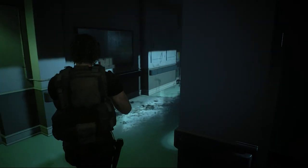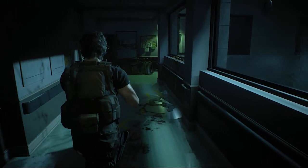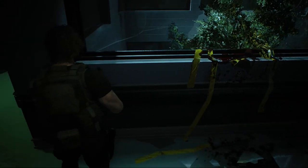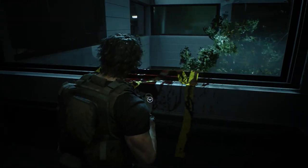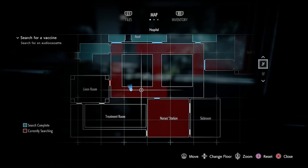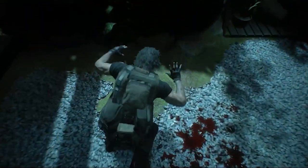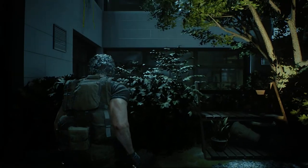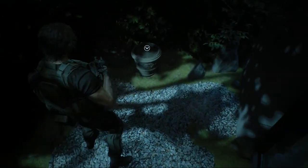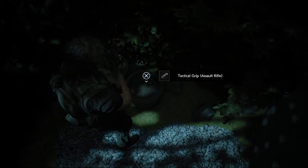The location of the Tactical Grip custom part for the Assault Rifle is in the hospital courtyard when you're playing as Carlos. You have to jump through one of the windows — specifically this one, on this section of the second floor. Be sure not to hop over that prematurely, because the custom part is over here, placed on this planter. Tactical Grip.